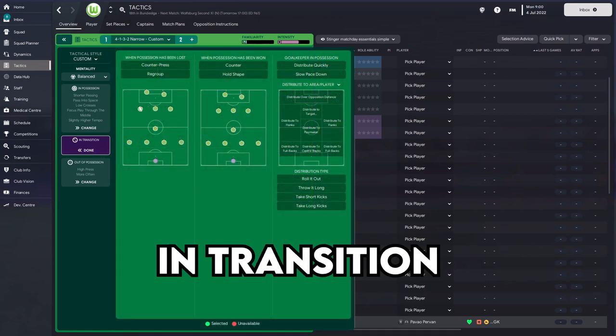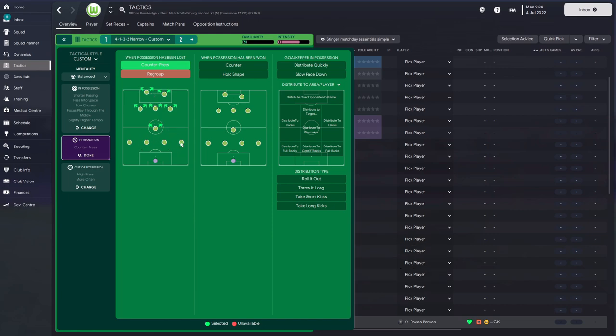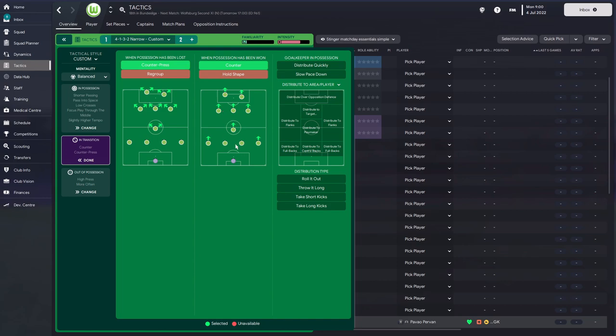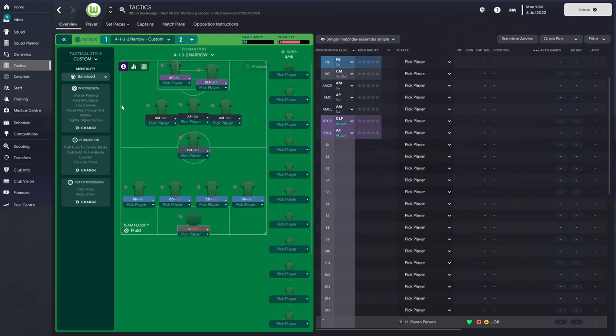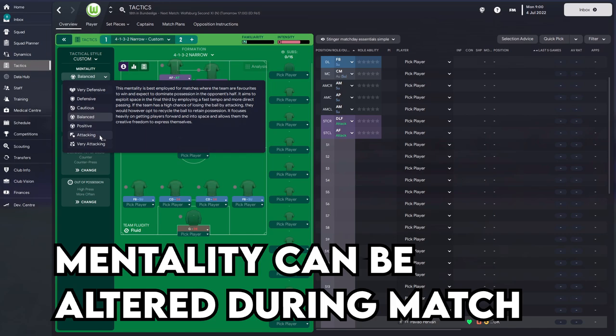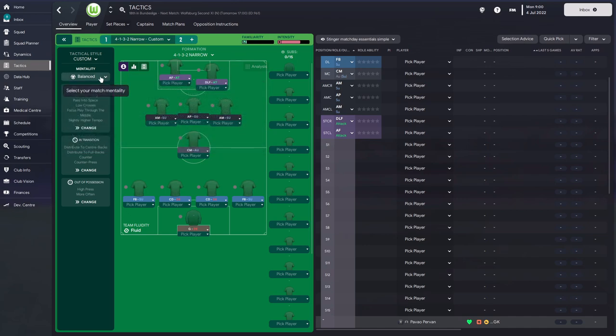In transition, with this shape the counter-press means players will press immediately after losing the ball. I'm happy to use it because the back four remain solid. Adding 'counter' as well gets more aggressive — the centre-backs will have a job on if we lose the ball. For distribution, it makes sense to give it to the full-backs and centre-backs to build forward sensibly rather than just hoofing it. On mentality: if you're dominating a game you can switch to 'positive' in-match, but that makes play more direct. I like to start on 'balanced' or even drop to 'cautious'.